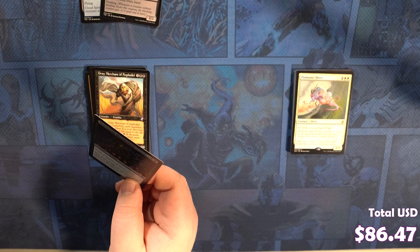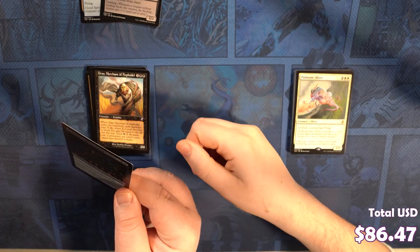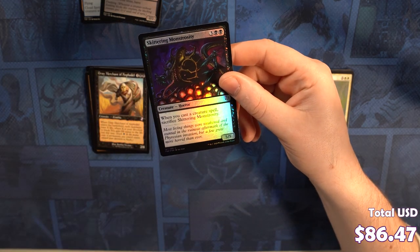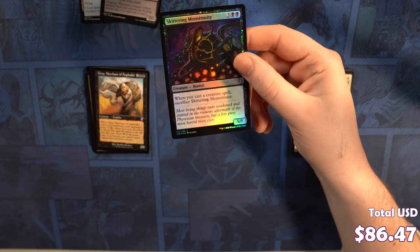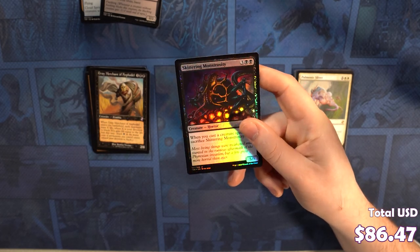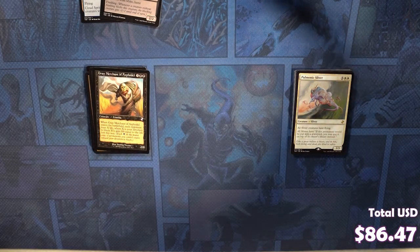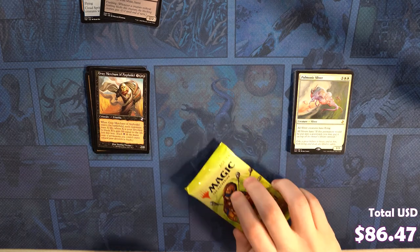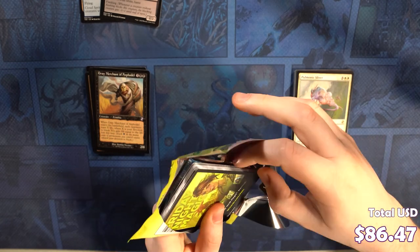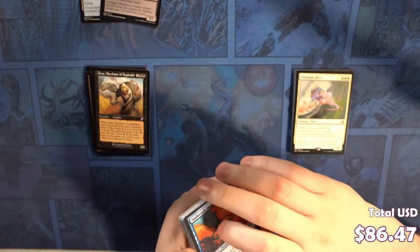Skit skit. That's it. When you cast a creature spell, sacrifice it. A 5/5 for 5 with a huge downside. This is what we call a quality Magic card. You should put it in every deck, every black deck. Is quality garbage the same word? Sometimes. Look, it's an auto-include in every black deck.